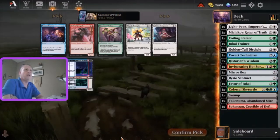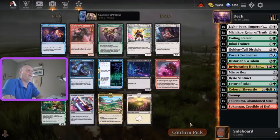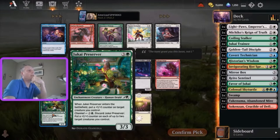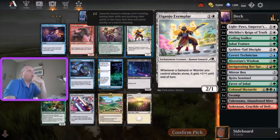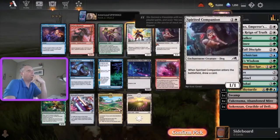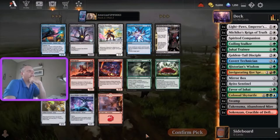Crucible - windmill slam, gotta take that rare. Essence Capture, Uprising Renegade, or Historian's Wisdom - neither of these are super strong. Modern Age, Preserver, all really good cards. Voltage Surge is kind of outer color for us. Do we take the Preserver here as an uncommon, or do we take the Exemplar? I think we're going to take Exemplar. Spirit of Companion is so strong. I think we're going to go Spirit of Companion. I think it's technically the weaker card, but not by much.